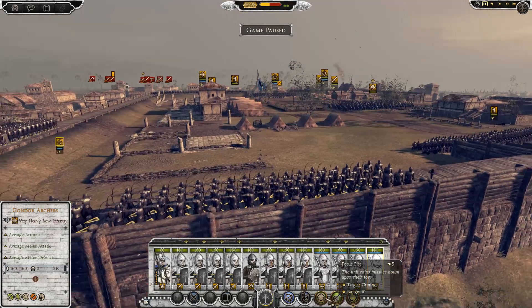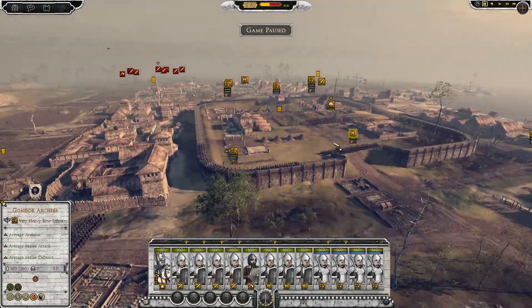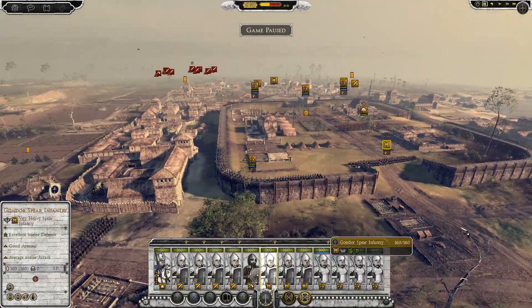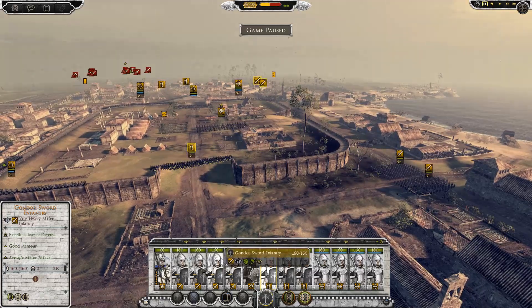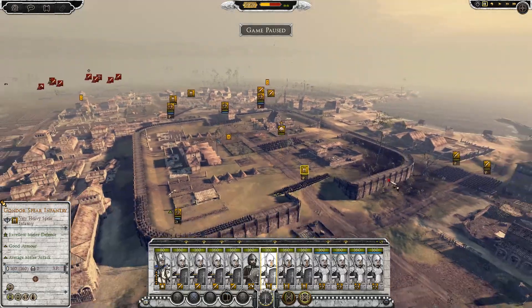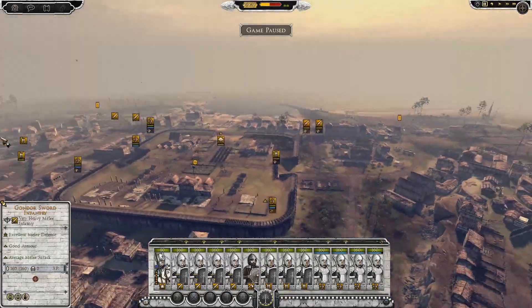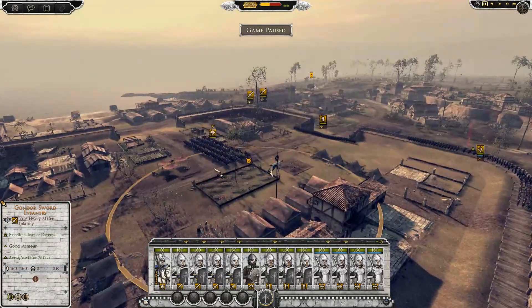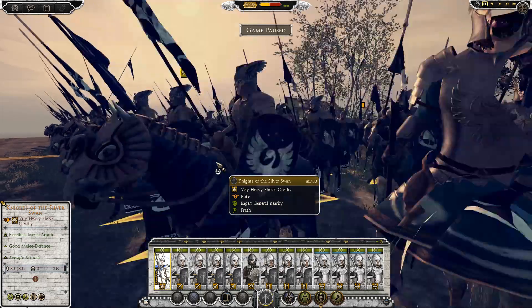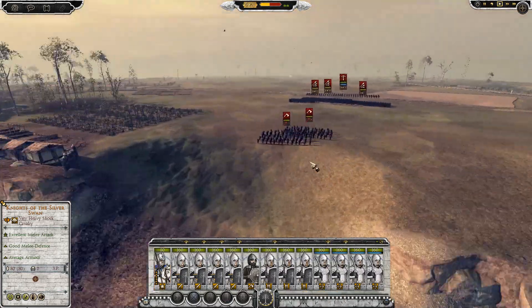The archers have got a lot of great skills - barrage, precision shot, focused fire. Don't think these are OP though - these are the better units of Gondor. They've got a bit more units including more militia. Most of these are the best but there are still some more elite units I'll show another time. Got the swordsmen over here, really cool looking guys, also got shield wall. And my general, Knights of the Silver Swan - look at that, that is awesome!